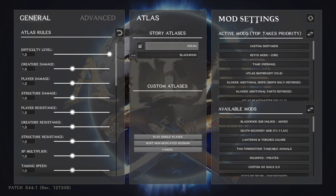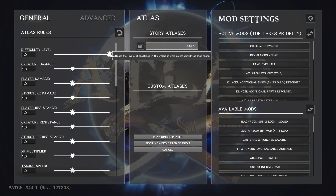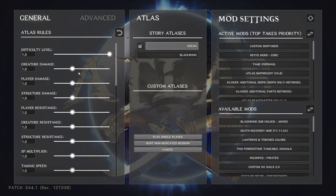First thing — take the difficulty level all the way up to 1.0, which is the max. In ARK, 1.0 is the highest you're going to get. You need to do that if you want to reach the max level of vanilla tames in Atlas, which tops out at about 150. Leave creature damage and player damage as they are.